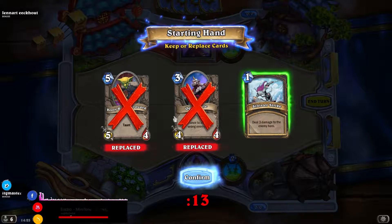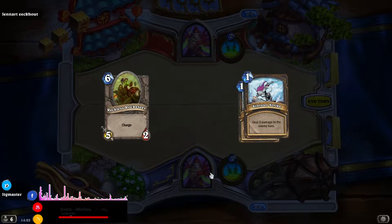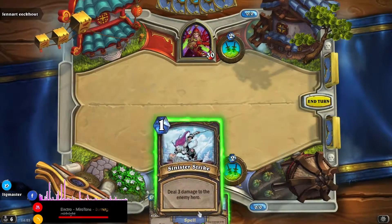This is after the Goblins and Gnomes expansion so there might be a few new cards for you guys to enjoy. Let me just pick my cards here. It's a pretty decent hand I have. You should probably start by saying hi. Oh, hi. Yes, he is here in a Skype conversation.